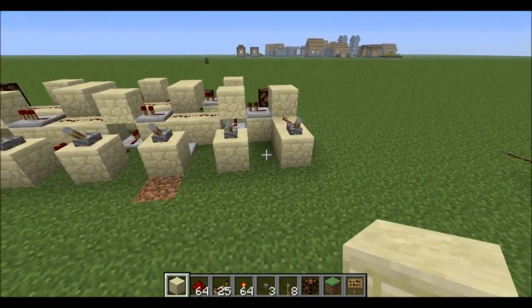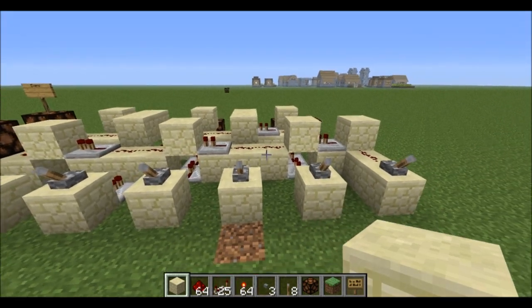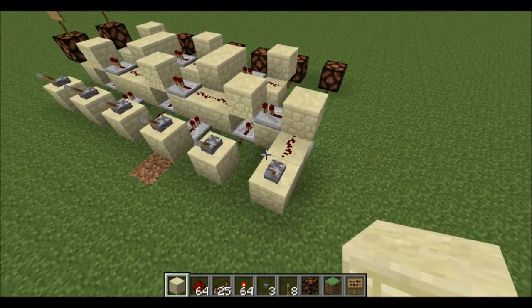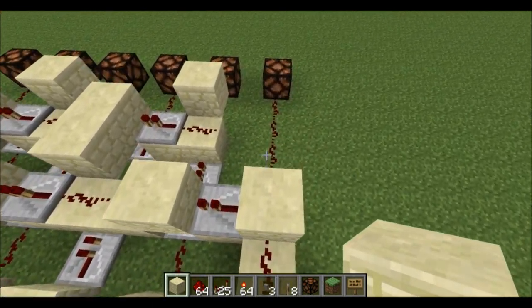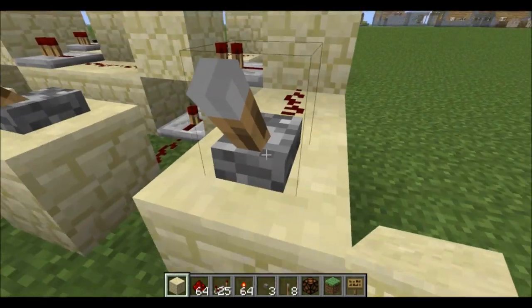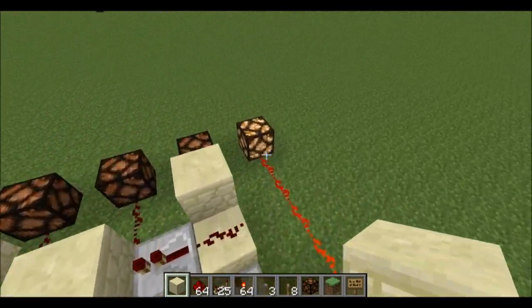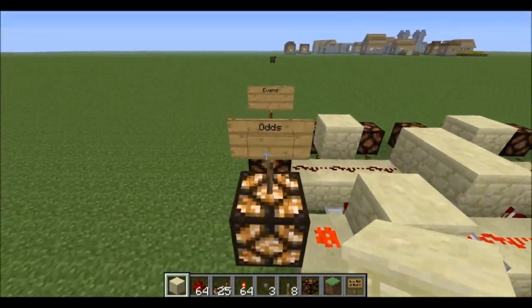Hey guys, ZombieBrien here with a new Minecraft video. Today I have a modular multiplexer design, and what it does is it separates even and odd inputs as well as letting them through. So say this lever right here was input number one — it lets it through to the output as well as lets it go to the odd side.